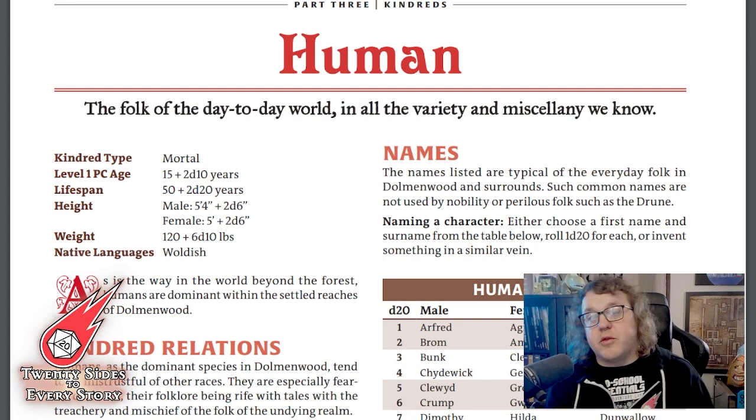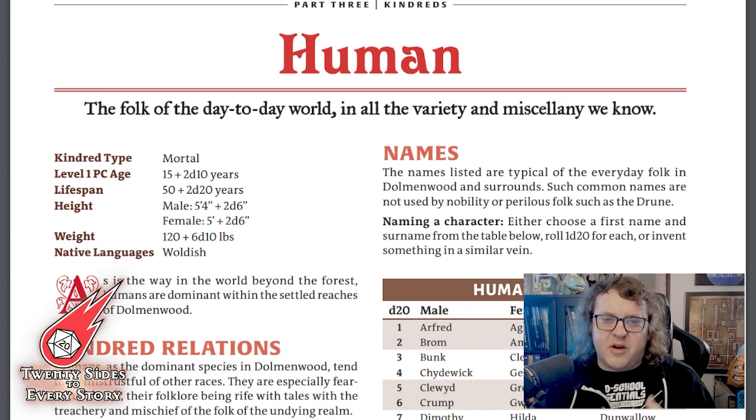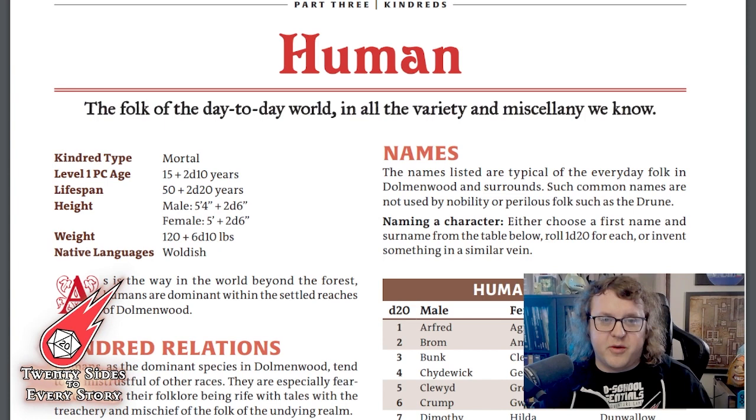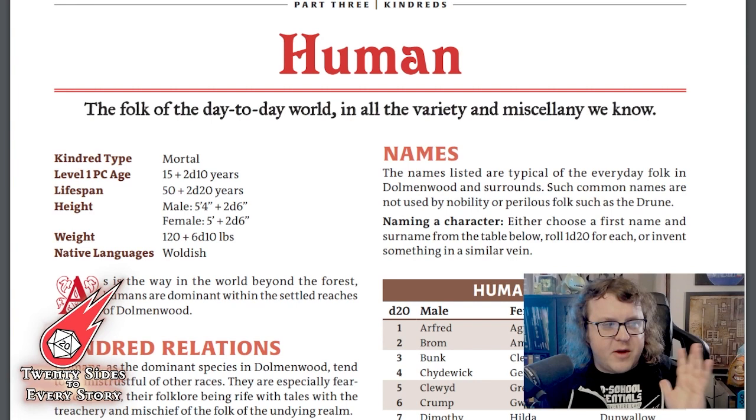Let's start by taking a look at the Human Kindred, which is presented as the suggested choice for new players. I kind of like that design choice. For my own game, I forced my players to choose Human initially — it allows discovery of the other unique kindreds. My rule is that if a character dies, a player can create a new character using any kindred that had been discovered in the cycle of play.